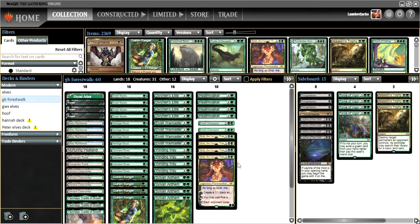Grist and Hentam let us scry a bunch and make big insects. I also decided to bring back the Dryad Arbor, because Dryad Arbor with Grist and Hentam is still good stuff.